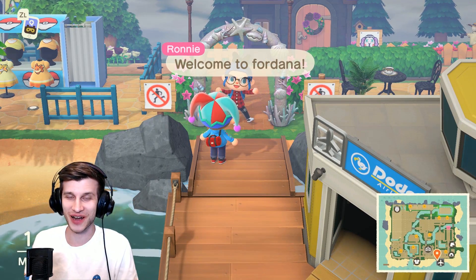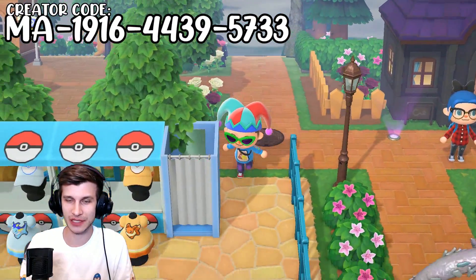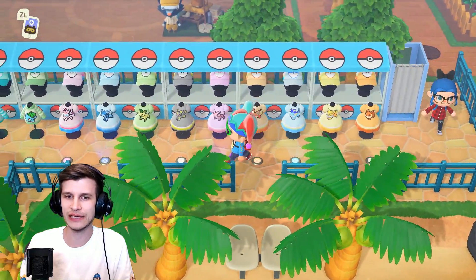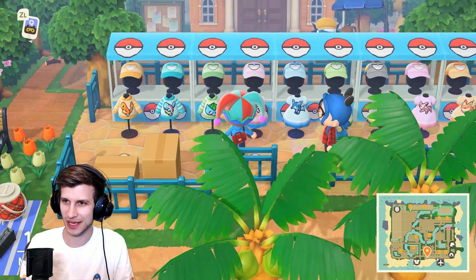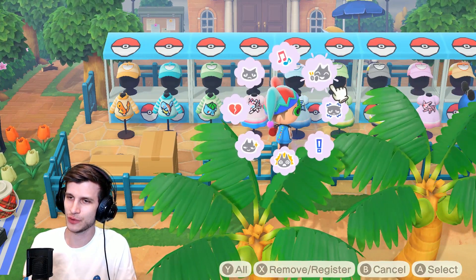Thank you for the welcome, Ronnie. We got some sweet gear, so I'll have to throw her creator code up on the screen. I'm going to take a peek at this first because I love this Pokemon lineup here. We got all of the Eevees and the starters, the OG starters. I'm going to grab my Charmander hoodie and some of these pastel hats. I think they're pretty freaking nice. They are lovely.